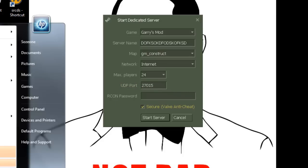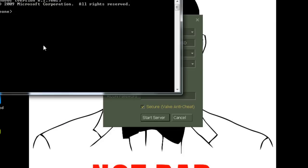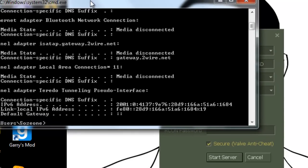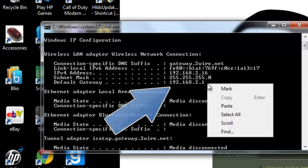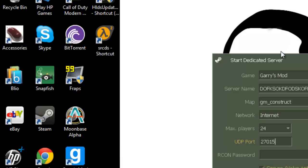Then we have to go into CMD and write ipconfig. Whatever you see under your Default Gateway right here, you're going to copy it or just remember it. I already remember mine, so I'm going to close it.